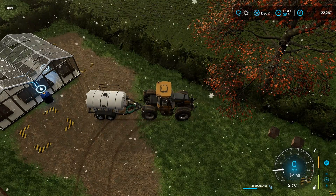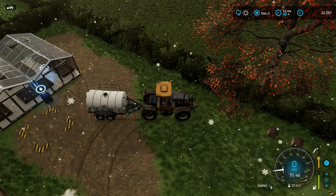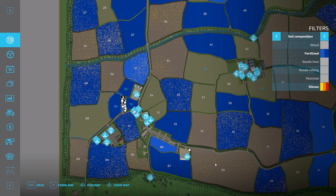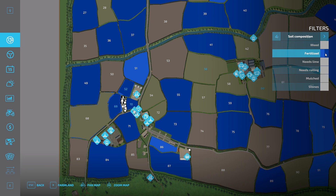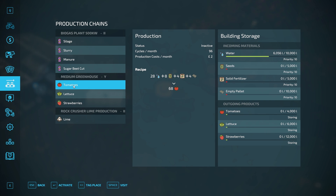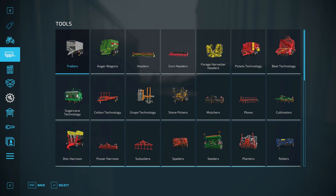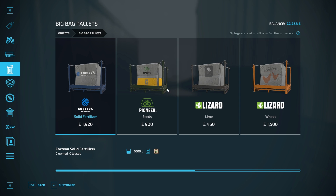We need seeds, solid fertilizer, and empty pallets. So we're down here now. We've got the Ford with the loader and we're going to get some seeds. What options do we have? Seed 800 for 1,000, 900 for 1,000 - so it's a bag. We'll get a bag. And we want fertilizer - I think it's going to be a bag as well. So one of them, we'll just go with one of each. I have no idea exactly what we're going to need.